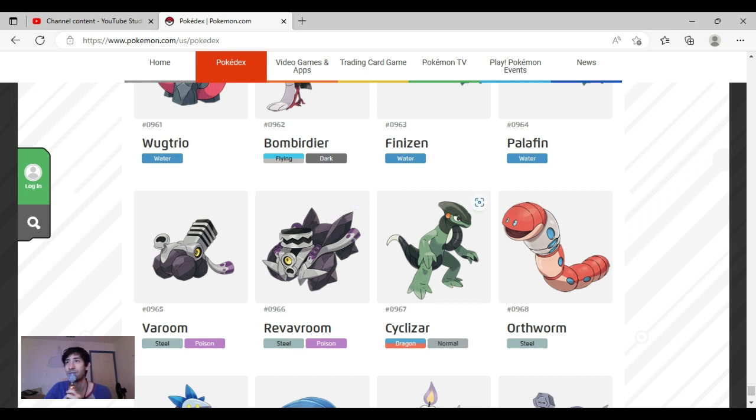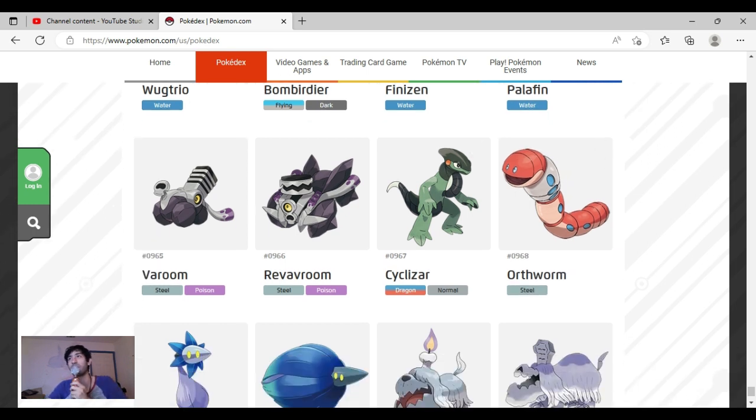Cyclizar is actually really cute — I love the colors and the size. If only we could actually ride it in the game. It's a good, solid design. Orthworm — I really like it so much. They could have done the eyes on the sides and it would look cuter, but the two eyes so closely together in the front adds more personality. It's cool how it's a Steel type but not a Ground type.